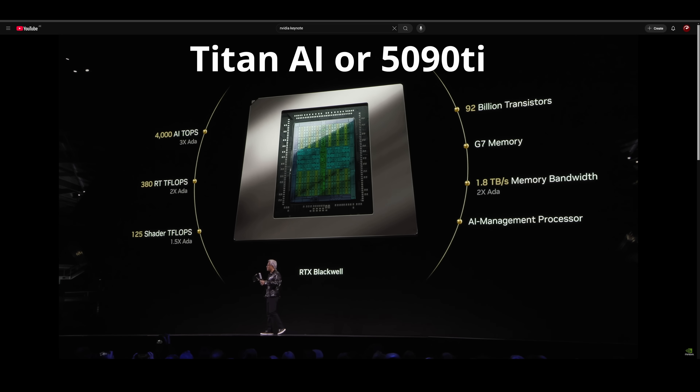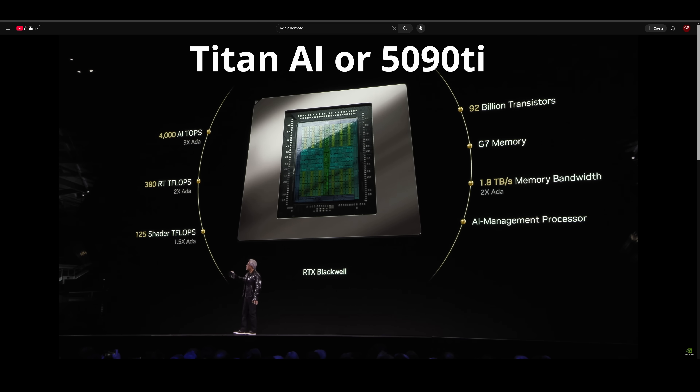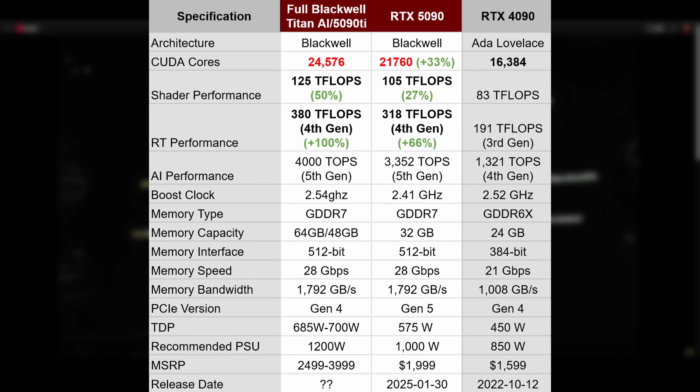This will either become the Titan AI or the 5090 Ti. Regardless of how they package it, it will come in one or two different flavors. Just like his slides show, it has 50% more shader teraflops than the 4090, 100% more ray tracing performance than the 4090, and to differentiate itself from the 5090, it will probably have 50% more graphics memory up to 48 GB, or have memory chips on the back of the card totaling 64 GB. Regardless of packaging, it would consume at least 685 to 700 watts out of the box. From a pricing perspective, it wouldn't surprise me if it ranged from $2,500 all the way up to $4,000.